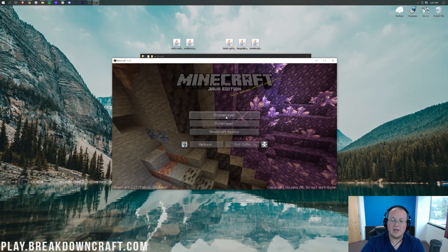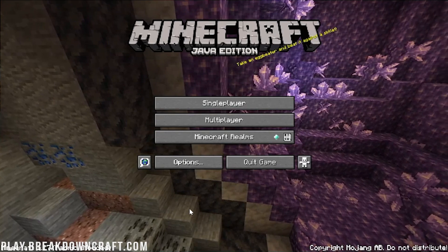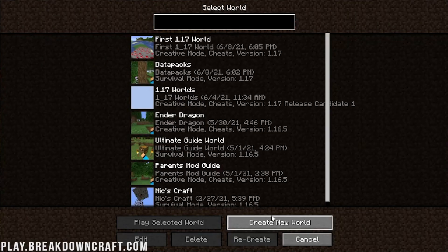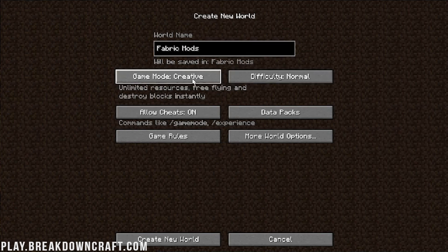Here we are on the Minecraft main menu again — we can see Fabric in the bottom left. There isn't a mods page for Fabric which is unfortunate, but we can jump into single player. I'm going to create a new world called 'Fabric Mods' and set it to creative mode, just so I can easily show you what's going on. In here we should have two things: Inventory HUD and the Roughly Enough Items mod.